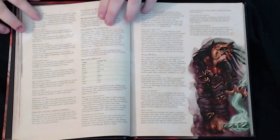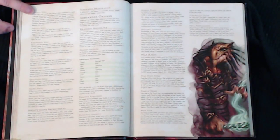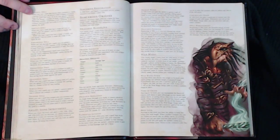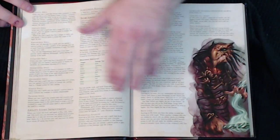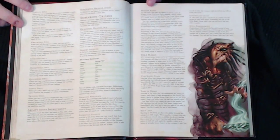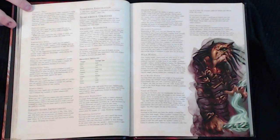The Draconic Bloodline archetype lets you choose a draconic ancestry from a chart listing chromatic dragons — white, red, green — and metallic dragons — bronze, copper, gold, etc. Each choice determines your damage type and grants inherent abilities as you level. At 1st level you get Draconic Resilience, at 6th Elemental Affinity, at 14th Dragon Wings, and at 18th Draconic Presence, all influenced by your chosen ancestry.